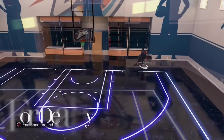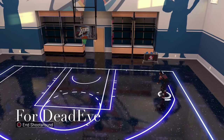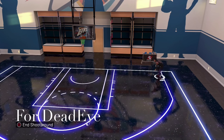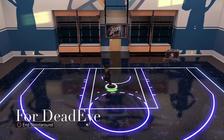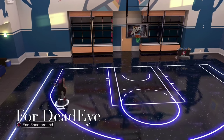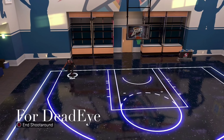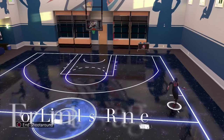This is how you get Dead Eye. You're gonna wanna go to the corner and wait for them to get up on you. I'm gonna show you the method in practice gym. Once they get on you, you're gonna shoot right over them. You should get a Fade Away animation, which will help you get Fade Ace. You gotta wait for them to get up on you — once they get on you, that's when you shoot. And make sure it's 15 to 20 feet out, otherwise it won't count.